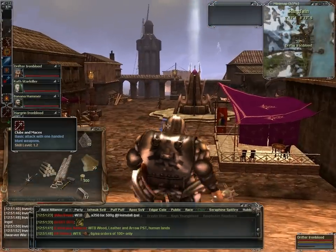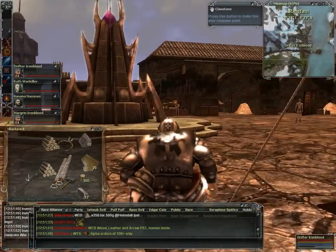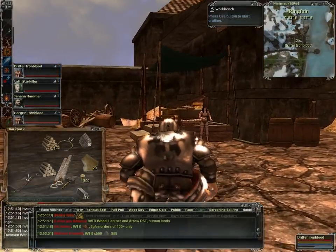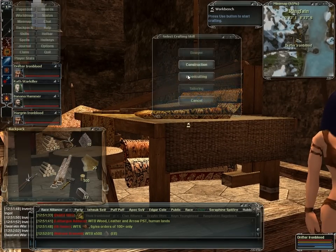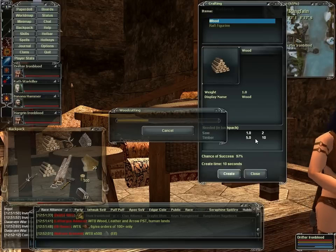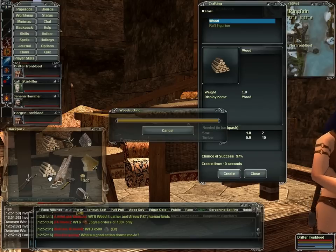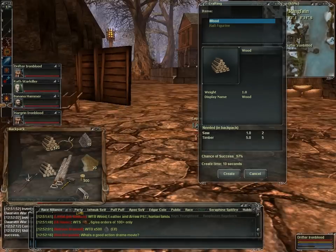Now we're going to head down here and go over to this workbench. This is where we're going to cut up our wood. We go in here, we hit F, and we go to wood cutting. Since we have both of these, we are now allowed to make our timber into wood. We're just going to do one of these to give you the general idea. It goes in fives and you get two out of that.